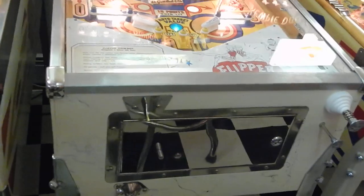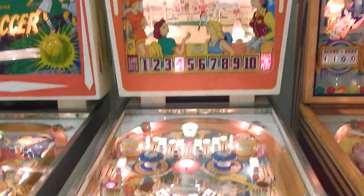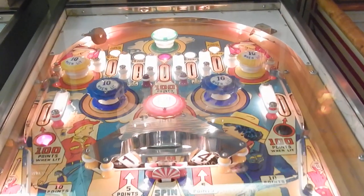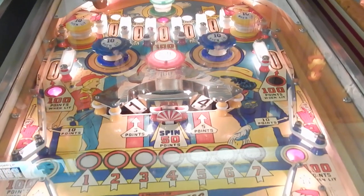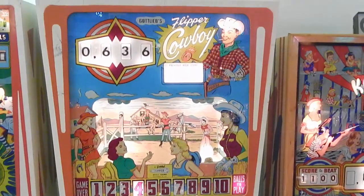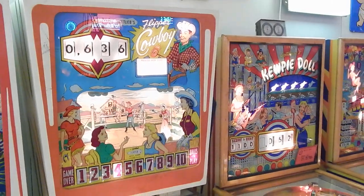And Flipper Cowboy — this game is in remarkable condition. They made Buckaroo and Cowpoke, so Gottlieb made three versions of this game. Flipper Pool is one of the early 1961 makes, probably one of the first ones. They made Cowpoke and Buckaroo next in '65. I believe Flipper Cowboy is part of the Flipper series of Addaballs that Gottlieb made when they first started making wedge heads. Just a magnificent game.